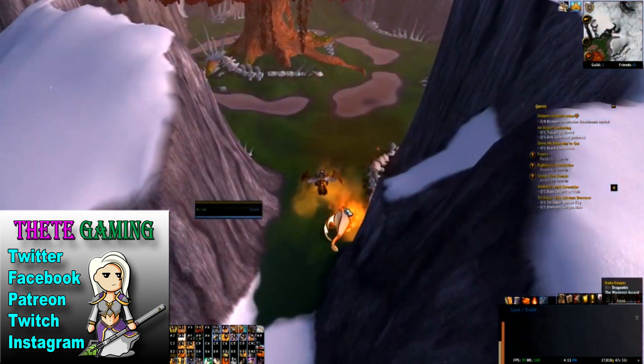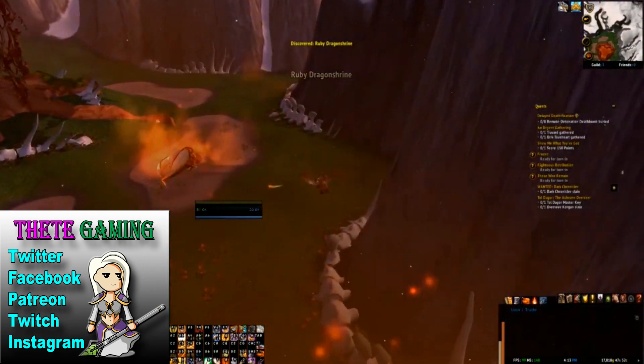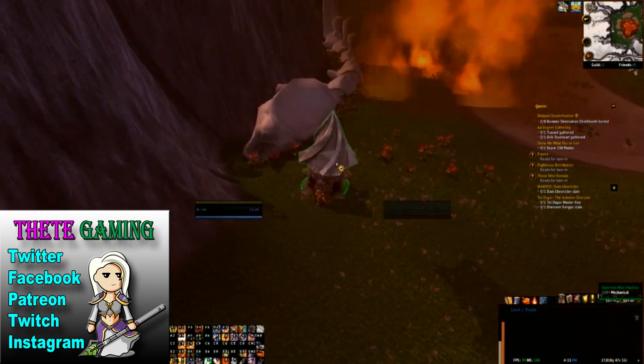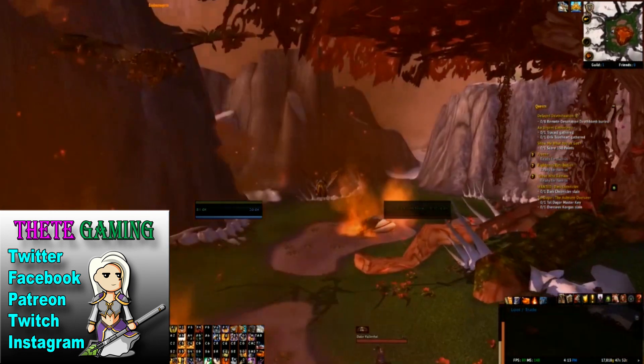When you get in here, you may need to fly around the perimeter a little bit because it's going to be on the edge at roughly ground level. Once you've picked it up, head back to Dalaran so that you can get the portal to Stormwind.